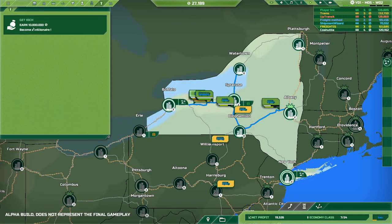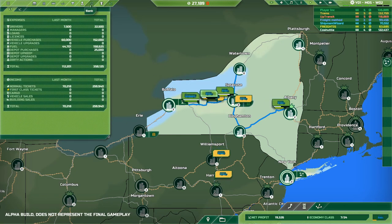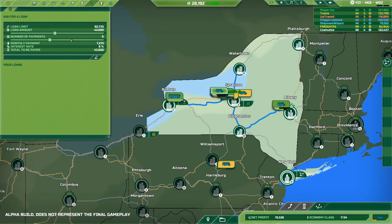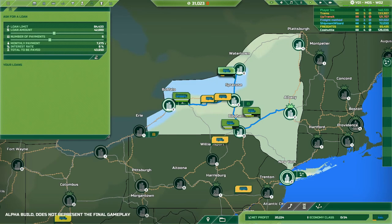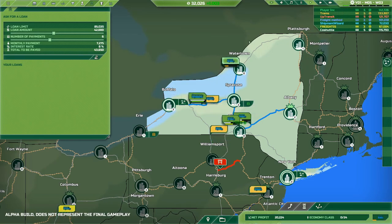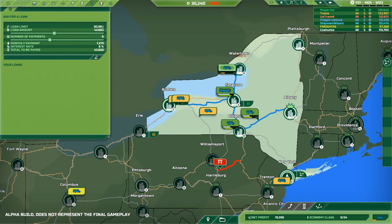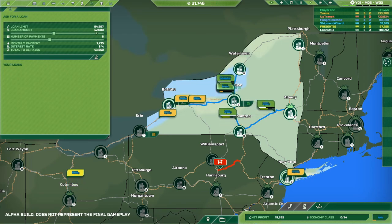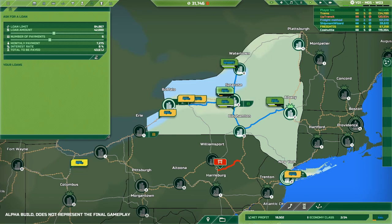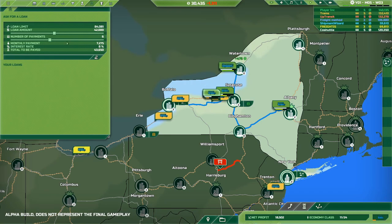Victory Girls has earned 10 million. We still have our loan to pay off — number of payments 6. We are winning in value — our net worth is higher. Loan limit's going up, loan amount is at 42,000, should be going down. Interest rate 8% — yikes.